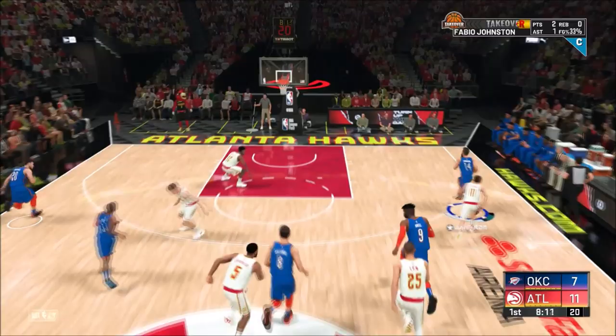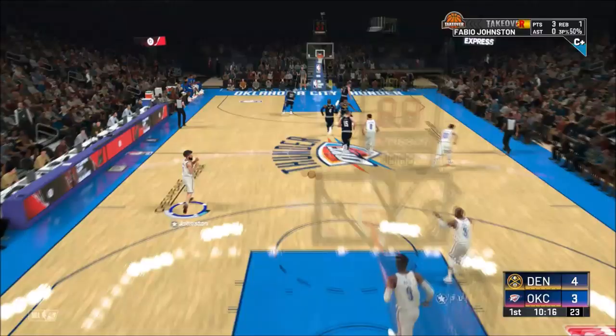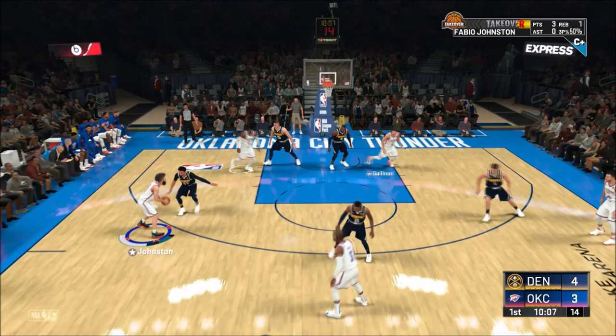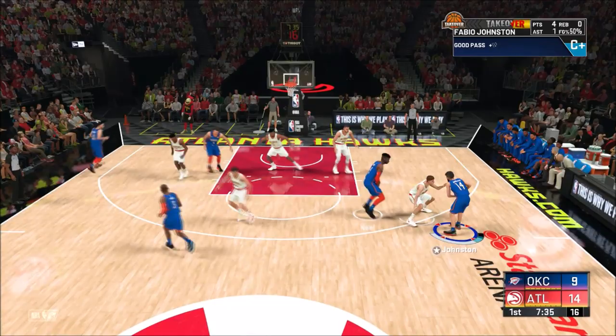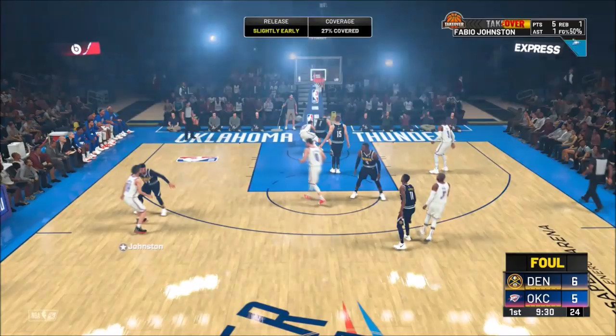The first thing I want to talk about is using the pick and roll. You really need to execute the pick and roll effectively if you want to beat Hall of Fame. If the player steps back — there's a little cheese with the MyCareer AI where you set a pick and roll and he steps a few steps back — don't just throw it up straight away. Take one step behind the pick and throw it up from there because you're pretty much wide open.